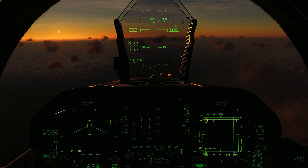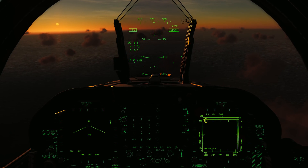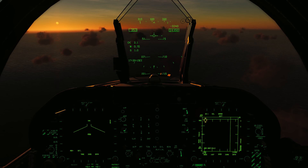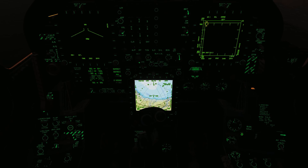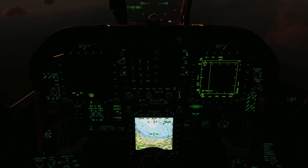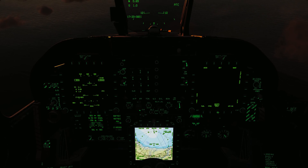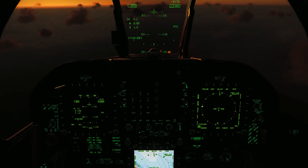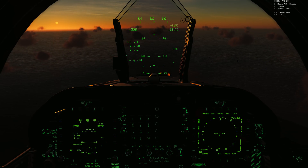Here I am about 40 miles behind the carrier and starting to approach the Marshall Stack, where aircraft hold as each is sequentially cleared for landing. Before talking to the carrier, I'll get a couple things ready: put the hook down, set my radar altimeter, master arm to safe, set my left EI to HUD, and on the right DDI I'll bring up the HSI and enable the TACAN ILS, which will be very critical.